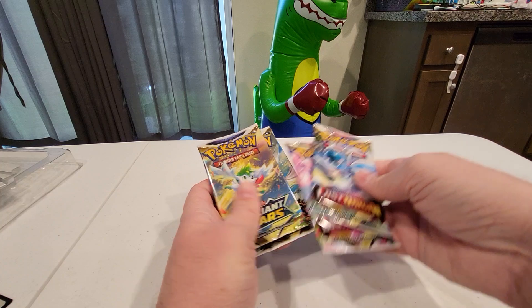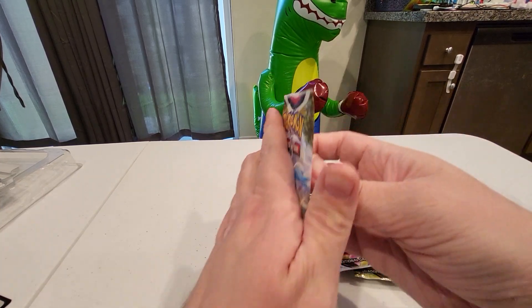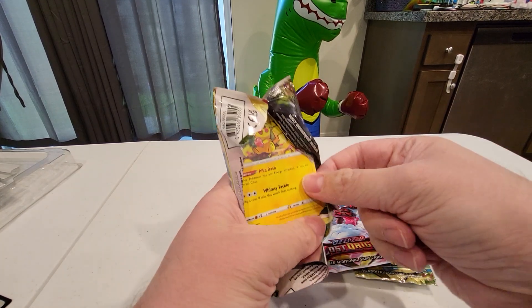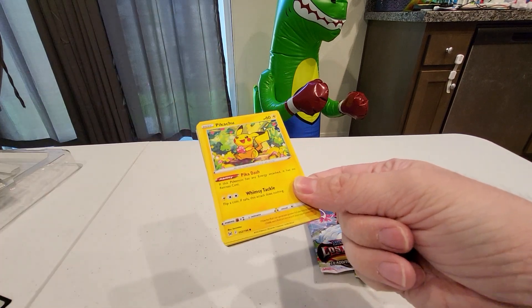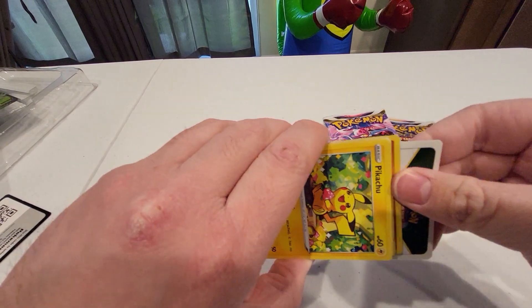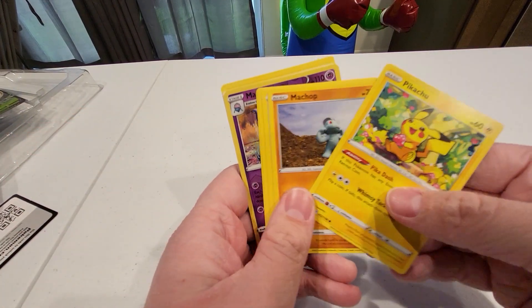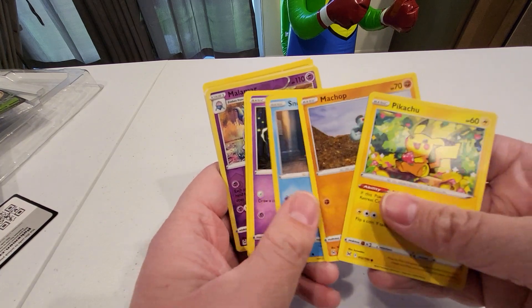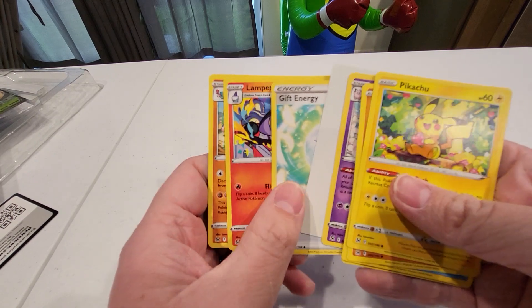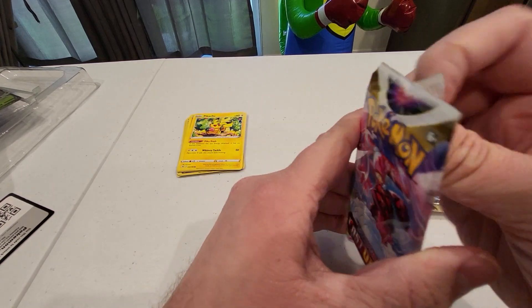So we will do Lost Origin first — why not? Let's see what we can get. I already see a Pikachu. And it's a white border, which means that it is not a good one. So we're just going to go through it: Pikachu, Seal, and Puffable. There you guys go — first pack of Lost Origin. We didn't get any luck.